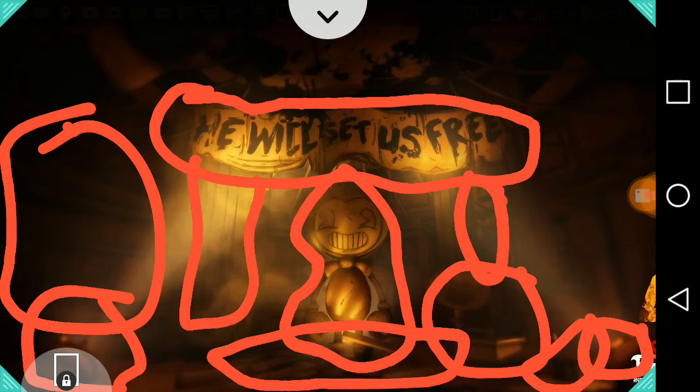There's also the 'S' right there. So let's go into analyzing this — 'he will set us free' definitely means Sammy is coming back in Bendy Chapter 4. The Bendy statue was standing right there and it looks like it's gold, because in the gameplay it looked like silver but this one looks like gold.